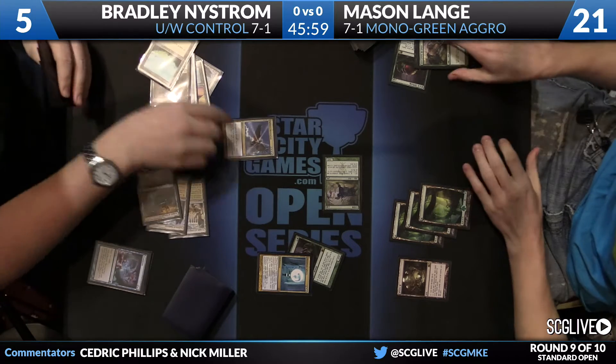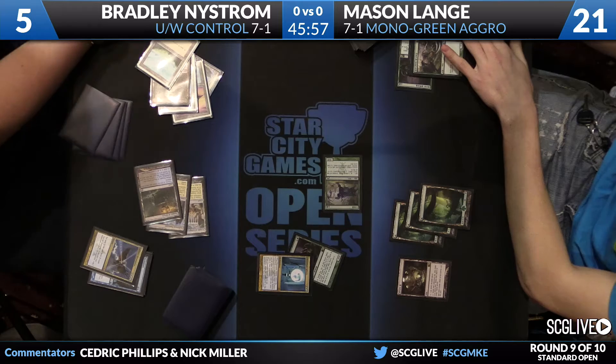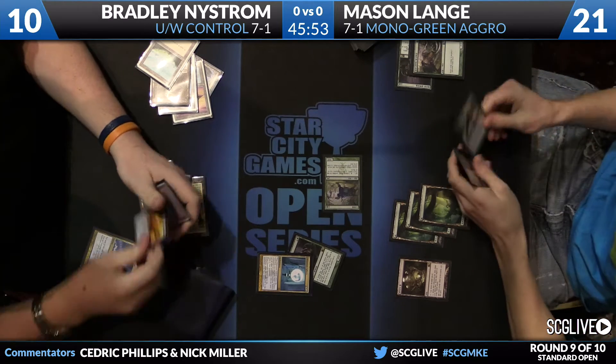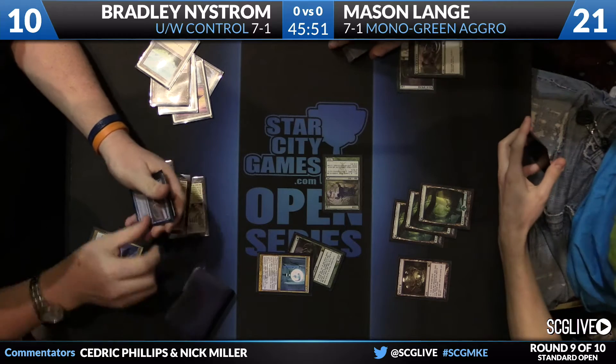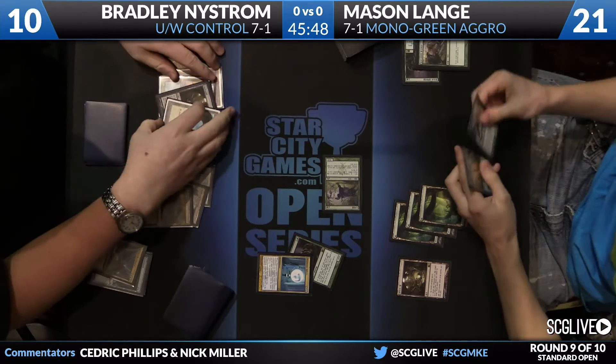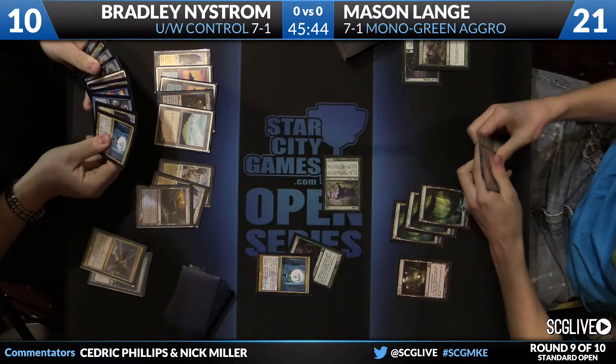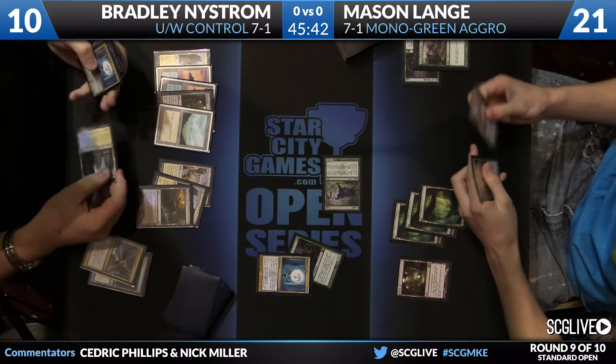Mason's just going to pass the turn back, and that is a very obvious Sphinx's Revelation from Nystrom. Mason was able to get him to five with the Slaughterhorn, but Sphinx's Revelation rejuvenated quite a bit of life there. And there's also a Sound and Elixir. This is the big issue — if they don't close out fast enough, it's almost really difficult to come back.